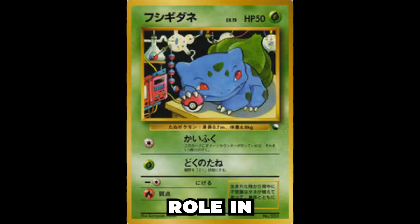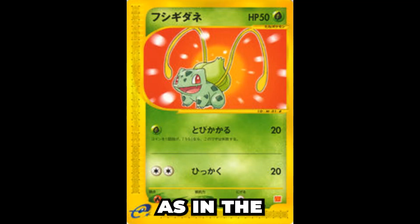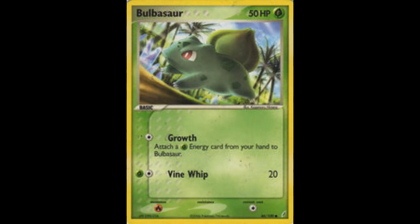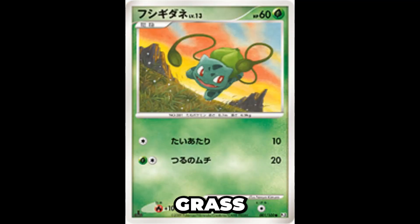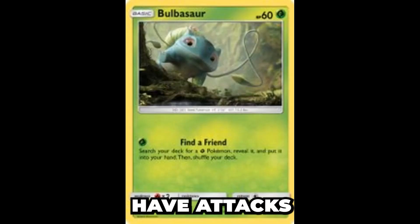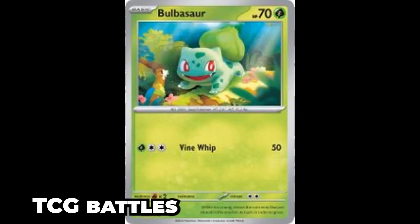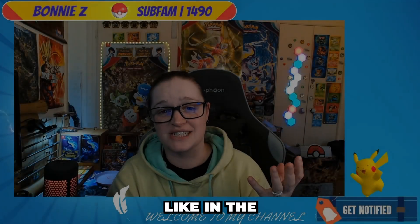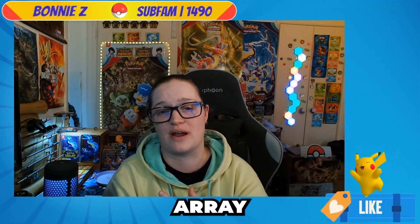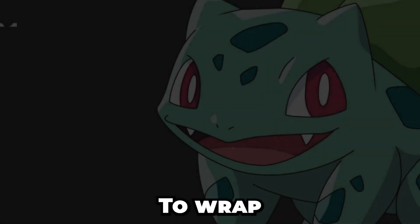Bulbasaur's role in the Pokémon trading card game is equally intriguing as in the video games. In the TCG, Bulbasaur cards are known for their Energy Acceleration abilities — some cards help you attach Grass Energy cards more efficiently, mirroring its role as a Seed Pokémon. Others have attacks that induce status effects, adding a strategic layer to your TCG battles. And just like in the main series games, the Bulbasaur cards come with an amazing array of evolutions through the evolution chain, all the way from Ivysaur to Venusaur.